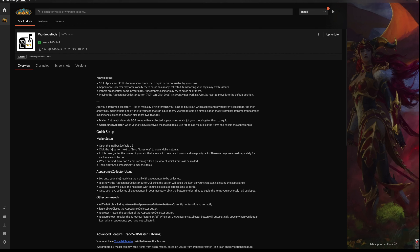Wardrobe Tools is a simple add-on that streamlines transmog appearance mailing and collection between alts. It has two features: first, Mailing — automatically mails BOE items with uncollected appearances to alts of your choosing for them to equip. Second, Appearance Collector — once your alts have received the mail items, use a specific command to easily equip all the items and collect the appearances. I can't believe I never thought about this add-on before — it's beautiful.